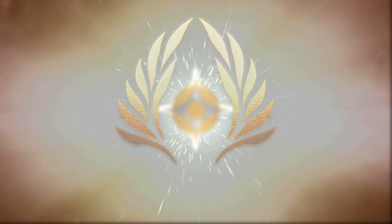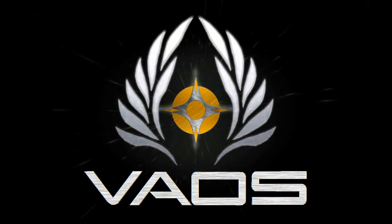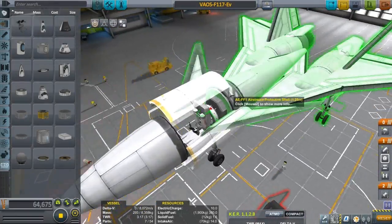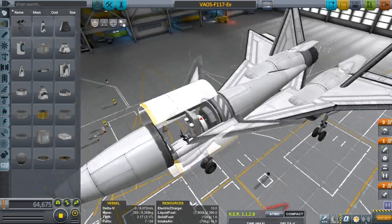Hello ladies and gentlemen, I am Veos and right now we're going to be testing the different crafts that I've been building: the F-117 with the cockpit, the F-117 drone, the F-16, and maybe even throw in the old Sentinel just for kicks and giggles.